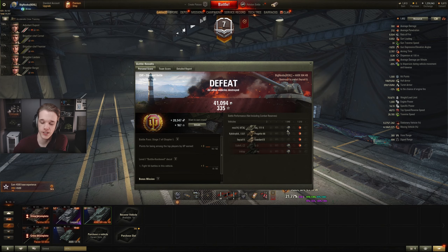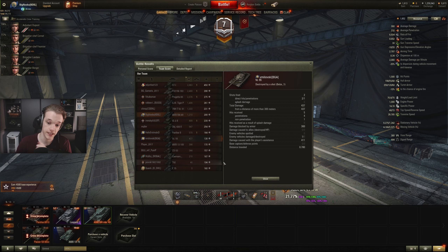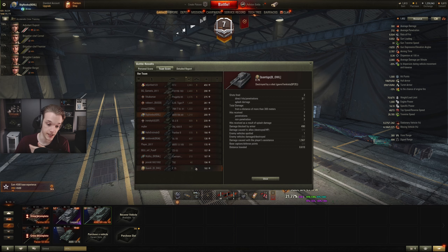We got 1.2k out of it so it wasn't a complete fail. Nothing you can do - if you're bottom tier in this kind of matchup there's just nothing you can do. You play your support role and try your best, but at the end of the day it's not down to you to carry the game, especially against tier 10s. Your tier 10s should be doing a lot more than you, and the fact that a VZ55 and a T-75 done nothing...